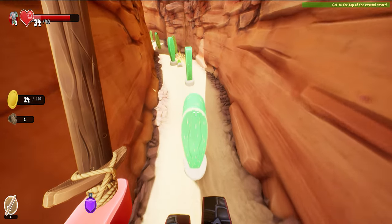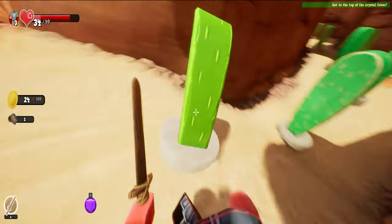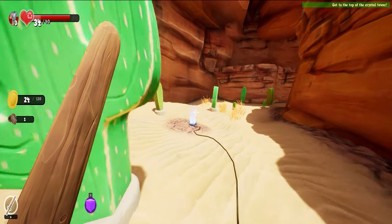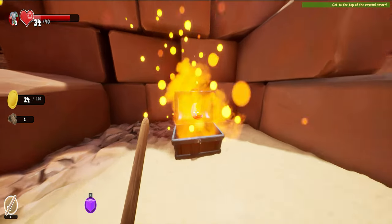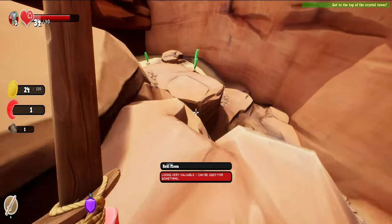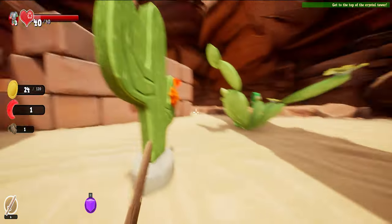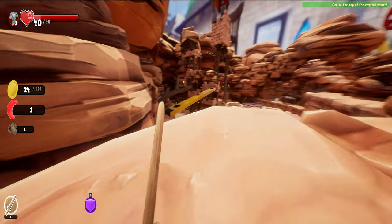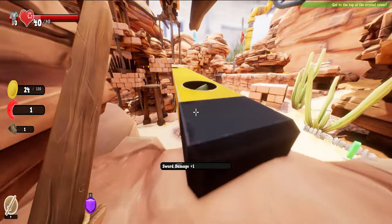I know this part — I have to jump on these things. Let's do it anyway! Oh yeah, I got it — let's go, finally! A moon — looks very valuable, can be used for something. Secret area — sword damage! We now do 7 damage, let's go!